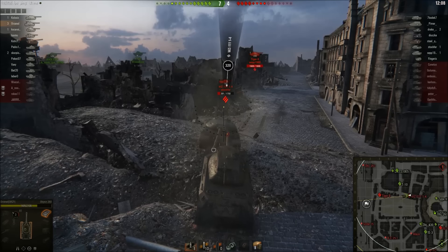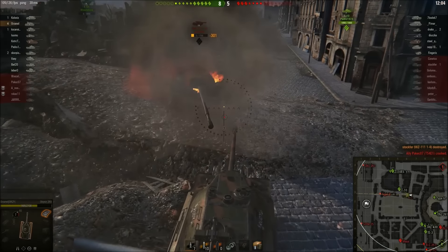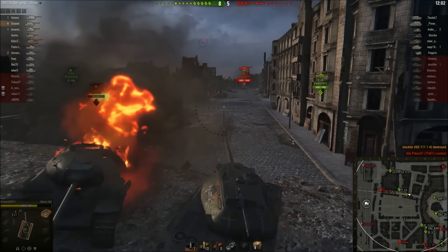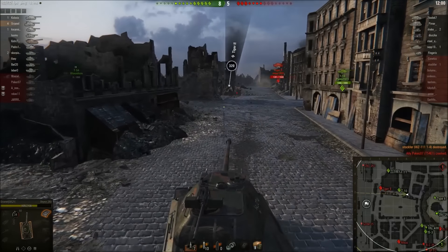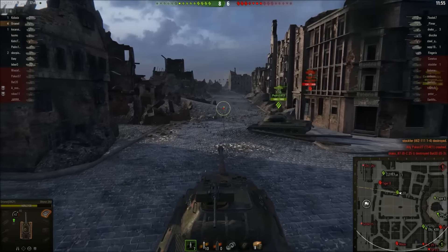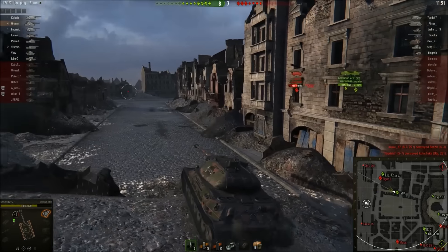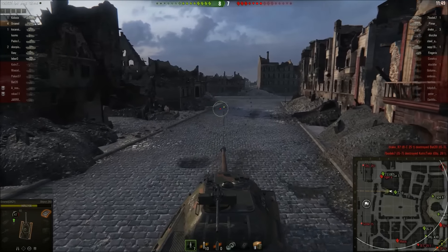Luckily this VZ keeps showing me his lower plate so I can pen no problem. I'm gonna push him in because he was coming toward me — if I'd just let him come he'd end up seeing my lower plate. By pushing him up that ramp he can see nothing but my upper plate. He could still shoot the top of my turret but I don't think he knew that.